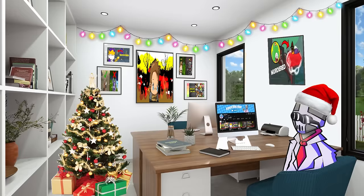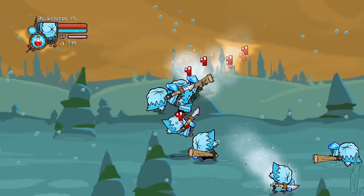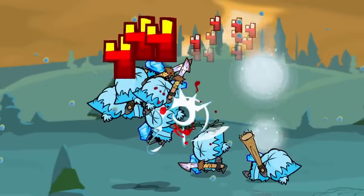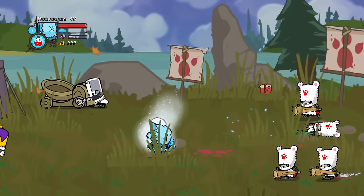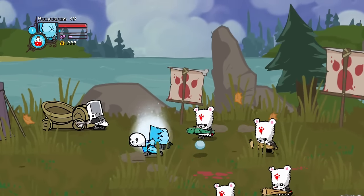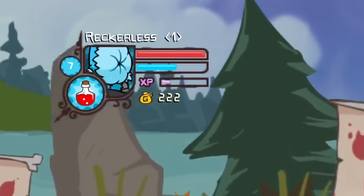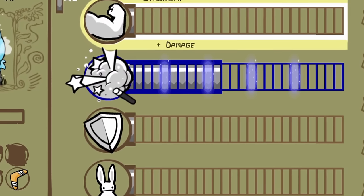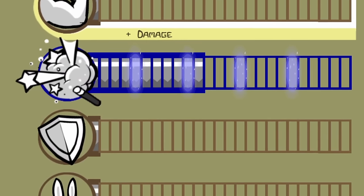And that's another issue for this challenge run. XP works in Castle Crashers based on the number of hits you do to enemies, meaning the more hits you do, the more XP you get. Since our build is high damage, we aren't getting many hits on the enemies, meaning we are barely getting any XP. Which just further adds to the problem of having to decide between magic and defense for our skill points.